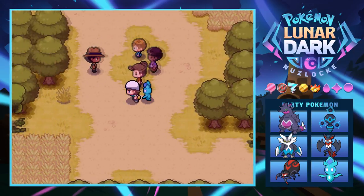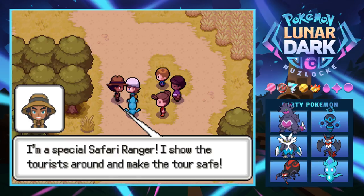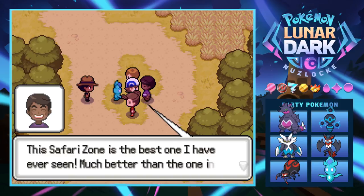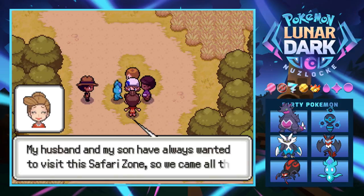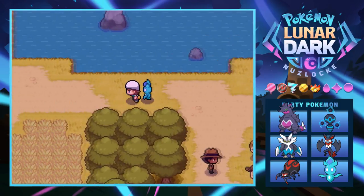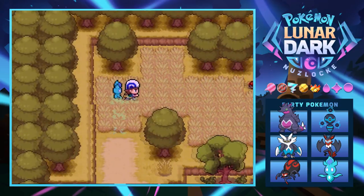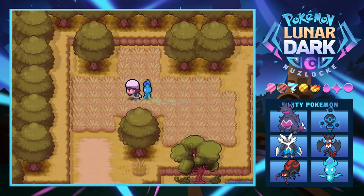We find a special Safari Ranger who gives tours. Some tourists from Kanto are visiting too - they've always wanted to see this Safari Zone's amazing Pokémon. We search around in the grass for more items and find a Zinc. There are all sorts of good items here.